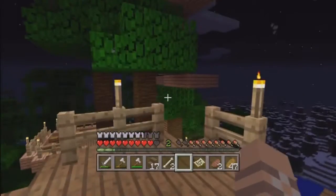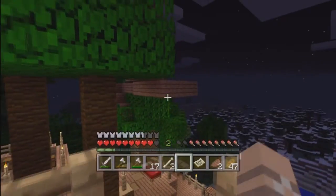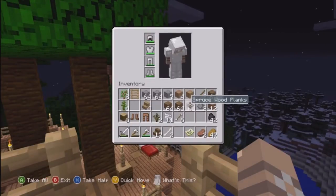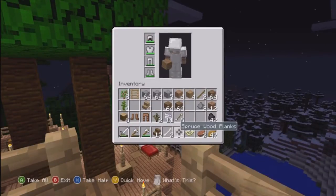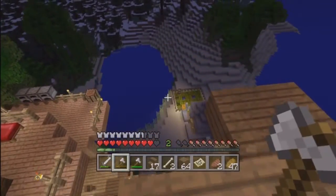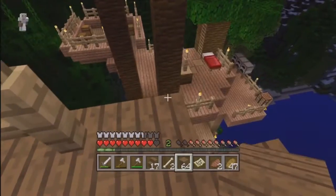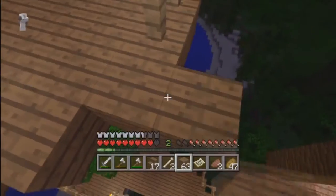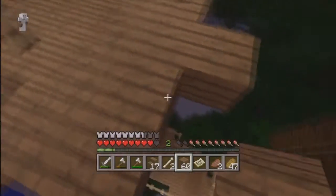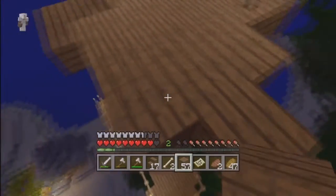Yeah, we could actually — I don't know, that's a bit high. Okay, connect it over to that one if we wanted. Let's do that there and we'll take down these fences and go over to there. So make it generally three wide, then two, and then three.